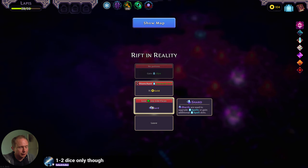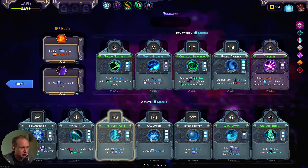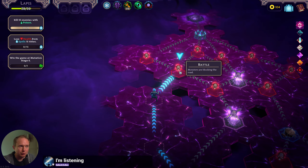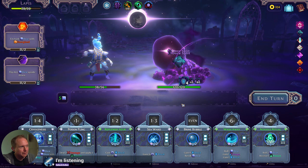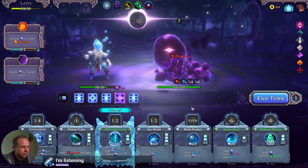Lose ley line focus, gain a shard — hilarious. Disenchant, replenish azure which we just got — hilarious. So it's more dice rerolls potentially and I don't think the poison barrier is going to be the difference maker in terms of poison production. That's my theory.